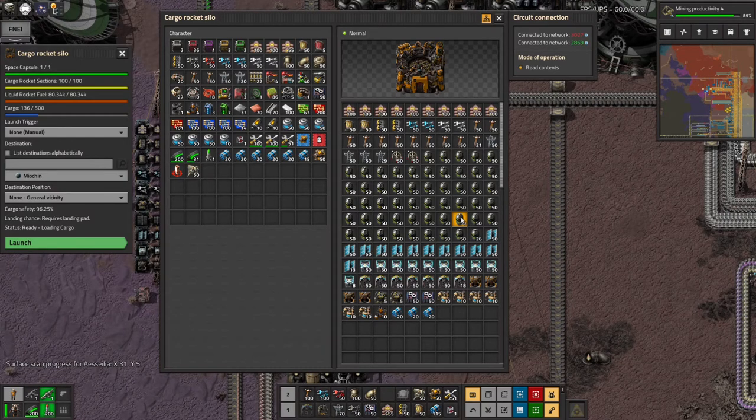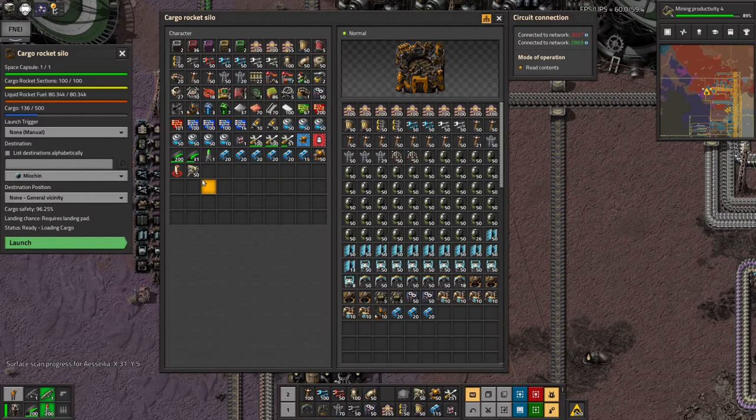I want to finish that mine off, and I've also noticed there are beryllium deposits there, so I want to research beryllium and get that up and running. I've also packed in loads of power poles, belts, and about 2,600 delivery cannon capsules, because I'm going to be wanting to ship back enormous quantities of vulcanite and probably beryllium from Myokin. Hopefully the 2,600 capsules will be enough to keep that running for a while. Let's launch the rocket.